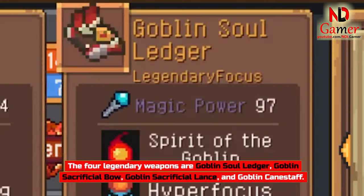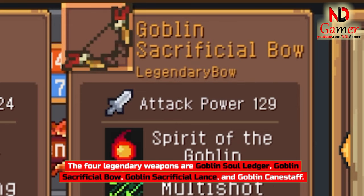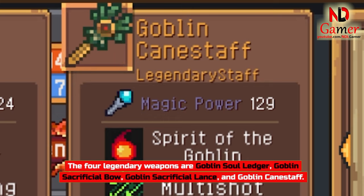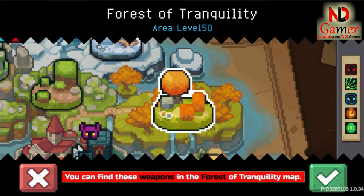The 4 legendary weapons are Goblin Soul Ledger, Goblin Sacrificial Bow, Goblin Sacrificial Lance, and Goblin Canistaff. You can find these weapons in the Forest of Tranquility map.